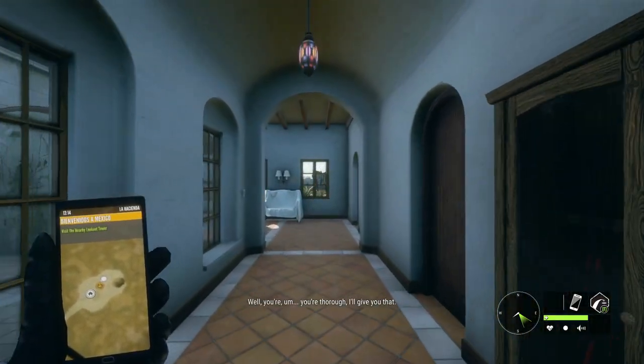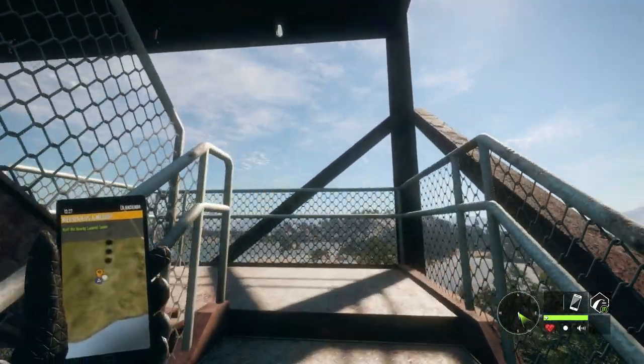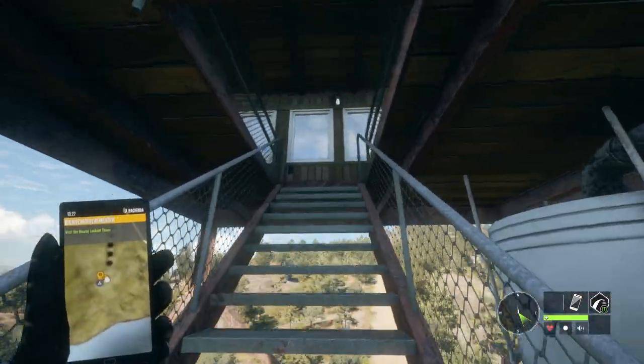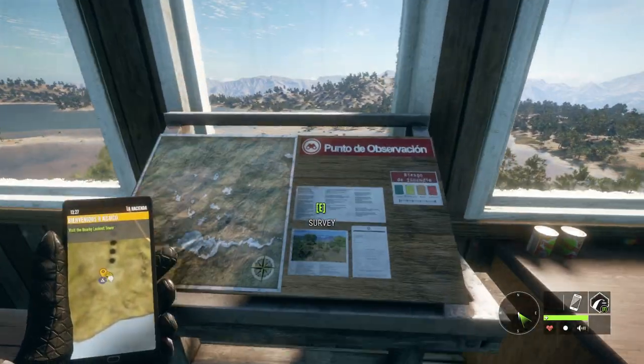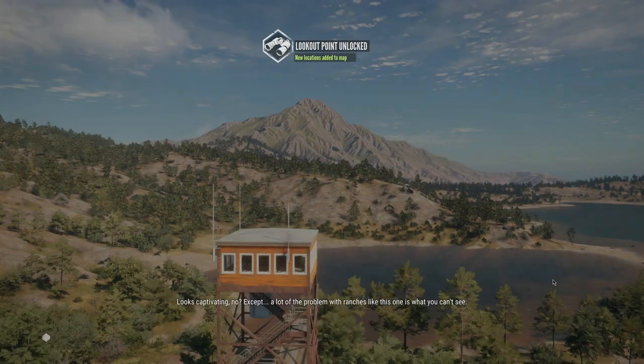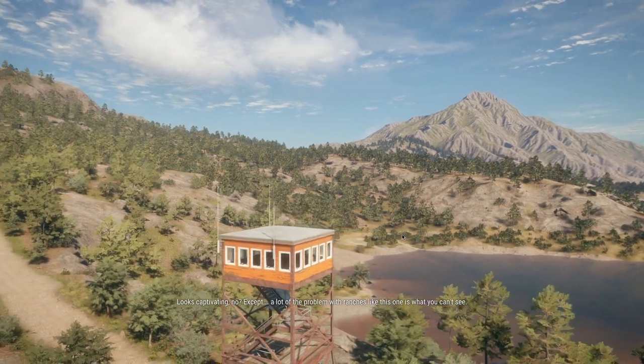'Well, you're thorough, I'll give you that.' Now for the final part of the first mission - we've made our way to the nearest lookout tower, which we'll now unlock to complete this mission. 'A lot of the problem with ranches like this one is what you can't see.'